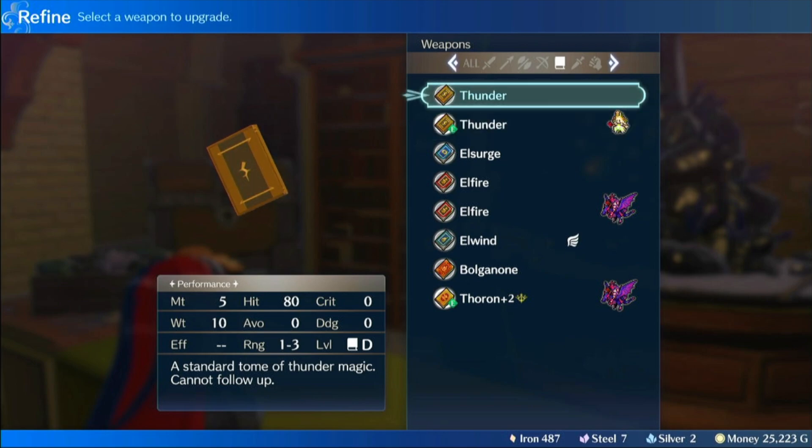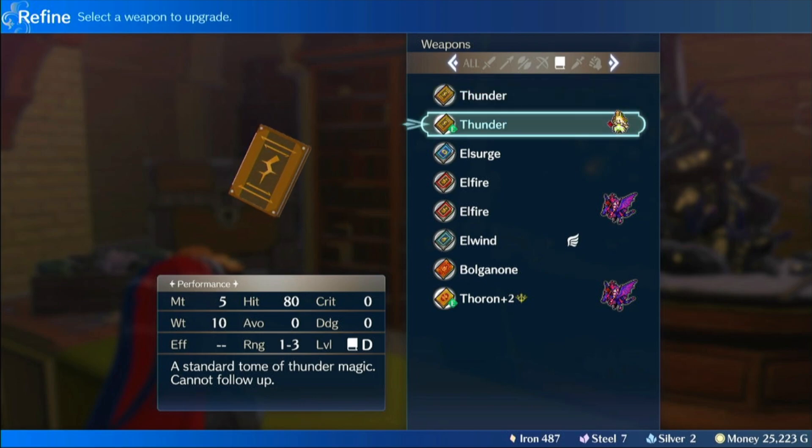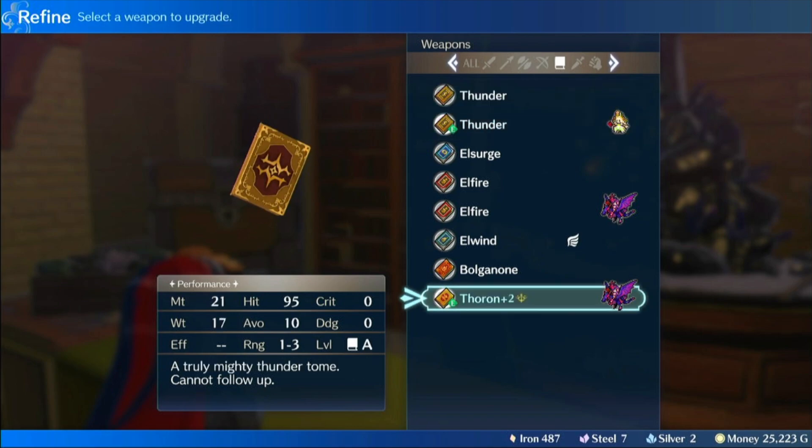Engage is not the first game they've been in. We had 1-3 range Thunder in Gaiden and Echoes. And technically you had higher range spells in Three Houses if you had the Magic Staff or Thracis equipped. But I wanted to talk about what 1-3 range does.